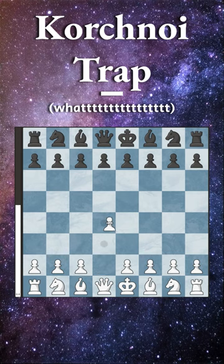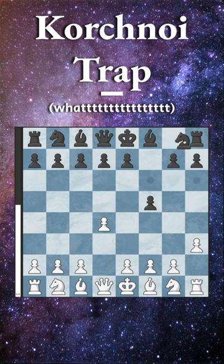The Corcornoid trap comes after pawn to d4, and Black plays pawn to f5, the Dutch Defense. We play a rare pawn up to h3. The idea of this move is that after Black develops knight to f6, we now sacrifice a pawn with g4.